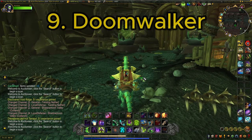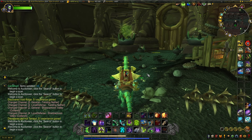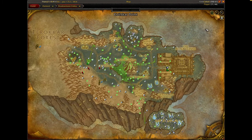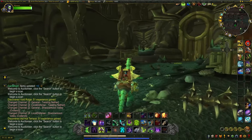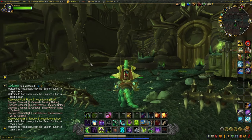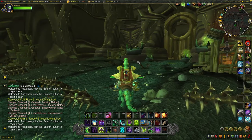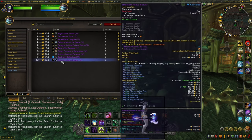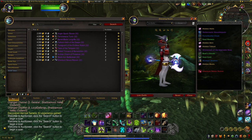Coming in at number nine is Doomwalker, very similar to Doomlord Kazak. We're still in Outland but down in Shadowmoon Valley right in front of the Black Temple. Same four to eight hour respawn timer — he's basically a giant fel reaver that walks around the front side. He drops two to five primals, this time primal fire instead of primal shadow, which is a bit more expensive, plus two BOE epics. The main weapon we're after is the Ethereum Nexus Reaver, which looks absolutely amazing.